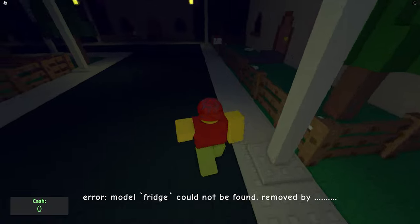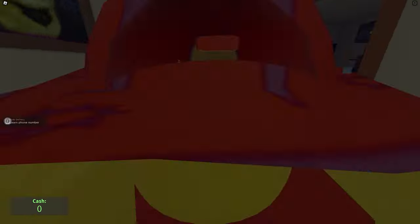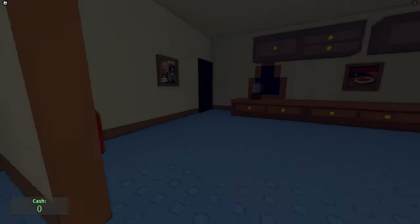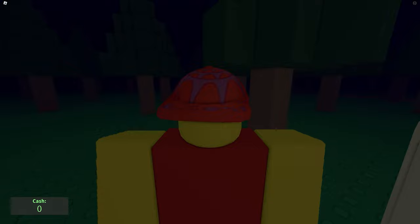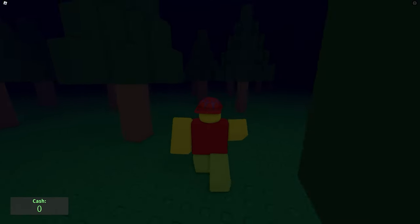Go back to the kitchen and through the portal. This time when you get to the goober, he will draw a pentagram on the floor.